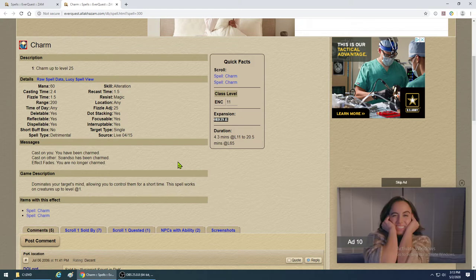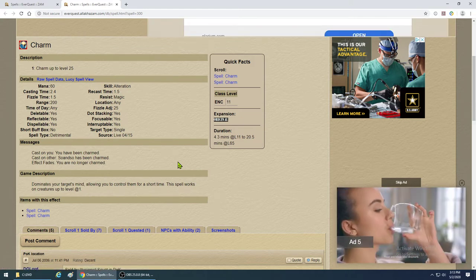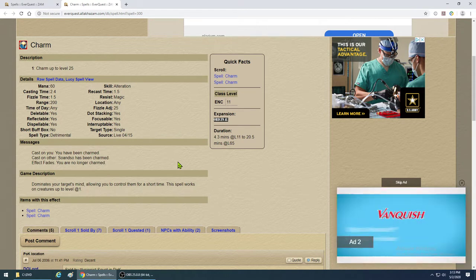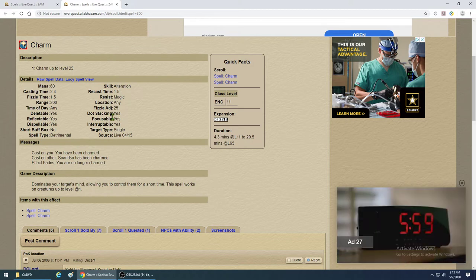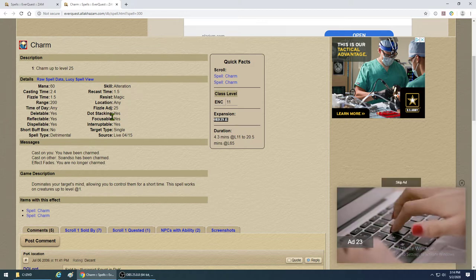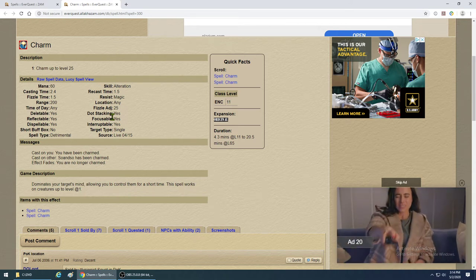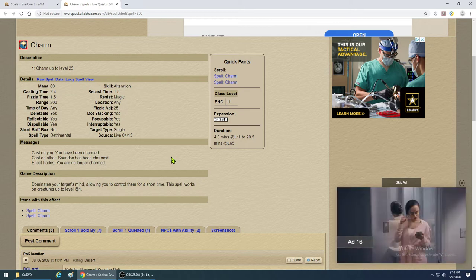Mobs have no magic resistance early on, so you can charm whatever you want. About 90% of things are going to charm and will hit like a truck and kill everything. Just don't let them kill you. Casting time is 2.4 seconds — with focus effects it goes down to about 2, meaning it casts almost as fast as a stun and you don't have to mez them at all. If your charm pet breaks, you cast this and re-charm immediately.